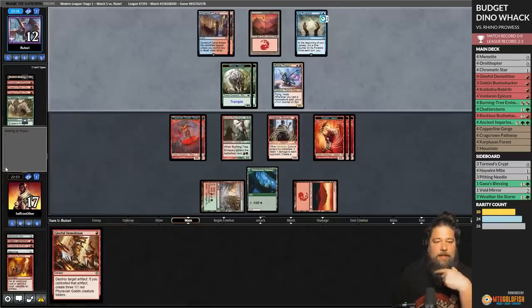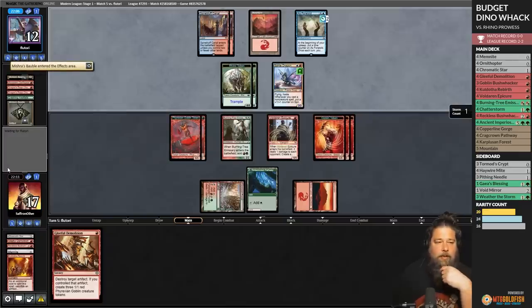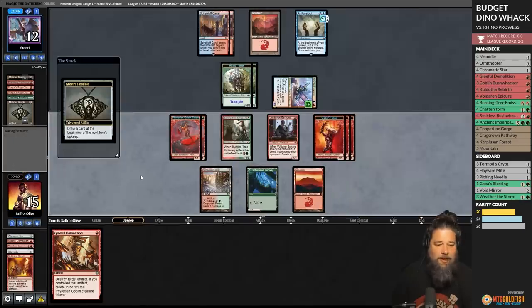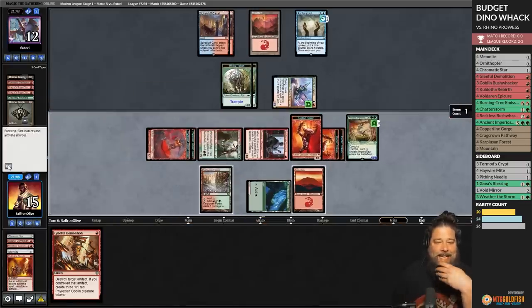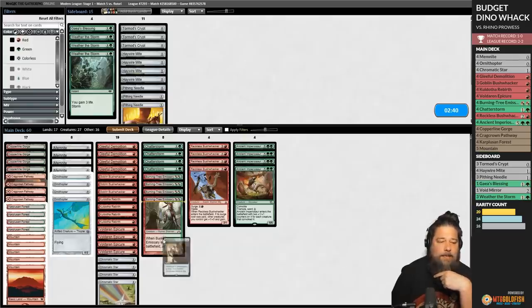Our only realistic chance is to get down a dino. Voldaren Epicure, Codie's Rebirth, sack the blood. Could a whack do it? Depends on what our opponent draws. Opponent draws Mishra's Bauble. Our best draw is still a dino — an 18/18 might get the job done. Opponent paused — maybe it's a dino on top? Could also be a Bushwhacker. Opponent leaving back the rhinos. We draw — it IS Imperiosaur! 18/18! Can it steal the win? Opponent untaps, scoops it up. Triple one-drop into rhinos, and then dino steals it.